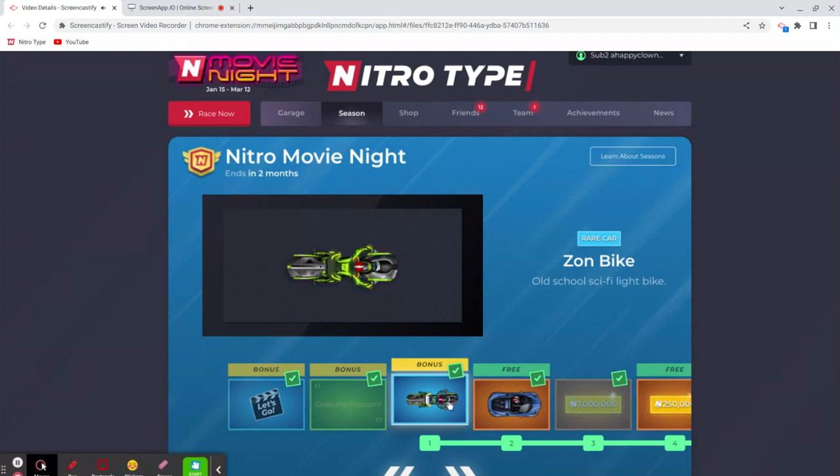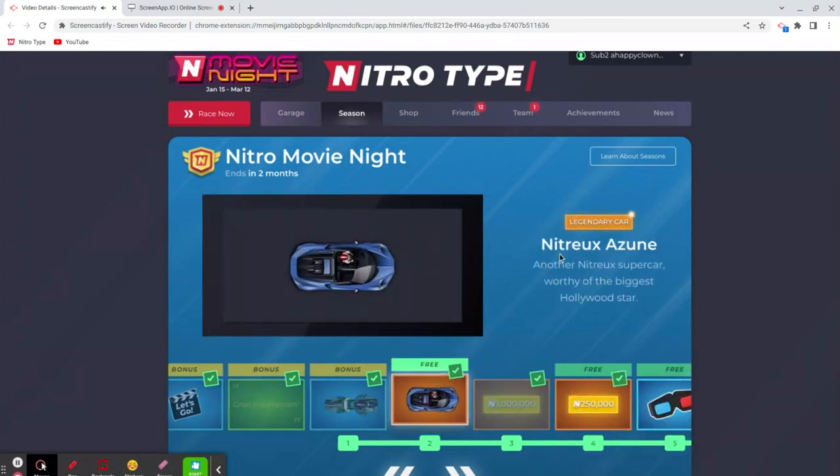For the next one, we've got the Nitrix Azune — I think I probably pronounced that absolutely wrong — but I'm really a big fan of sports cars. I think it's really up there with the Manta, the Lakin, the Blitz McLera — the great kings of the race cars. For this one it's a ten out of ten. Color choice — I don't know what I would paint this one; I like the standard blue that it goes with.